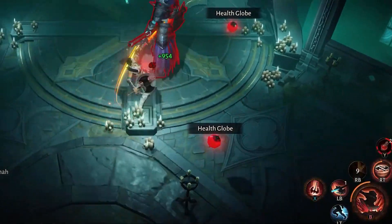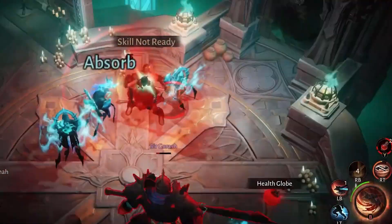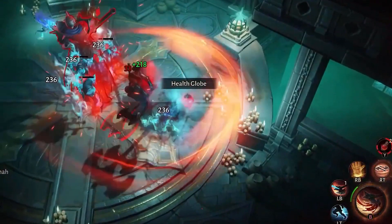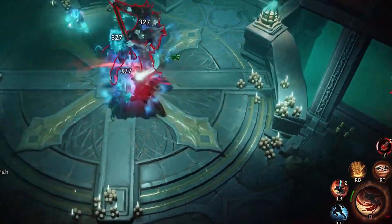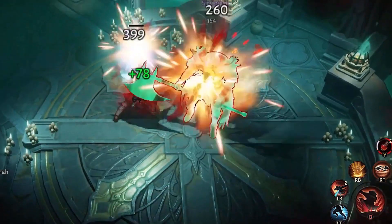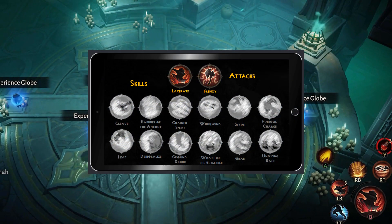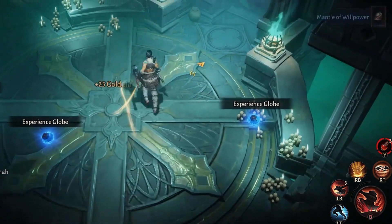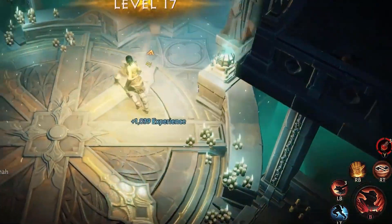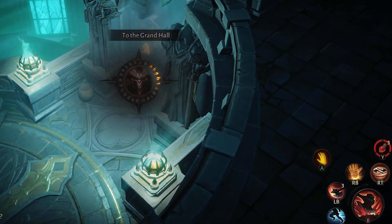Abilities the barbarian may gain access to as they level up include two primary skills: Lacerate and Frenzy. Lacerate, unlocked at the start of the game, is a charging attack that deals damage and knocks back enemies. It's useful for engaging groups of enemies and reaching ranged enemies quickly. Frenzy, unlocked at level 34, is a powerful melee attack that increases attack speed and damage with each hit, useful for dealing high damage to single targets and generating fury quickly.